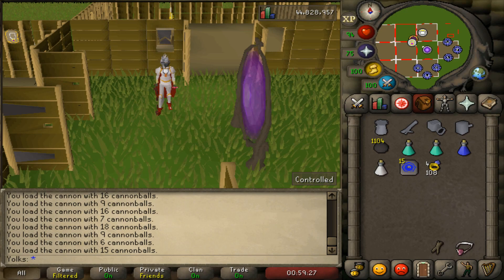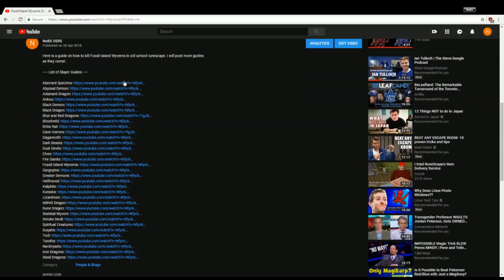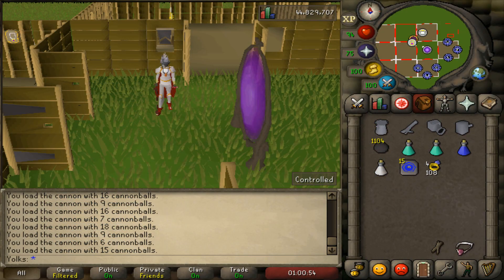Hey, how's it going guys? Today I'm going to be showing guys how to kill Aberrant Specters, but before I start this video, if you're looking for some more Slayer guides, please check out the description box below for a full list of all the guides I have posted thus far. Enjoy the rest of the video. In this guide, I'm going to show you exactly how I kill Aberrant Specters.